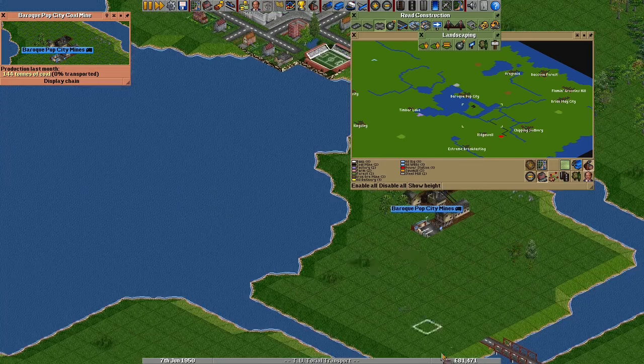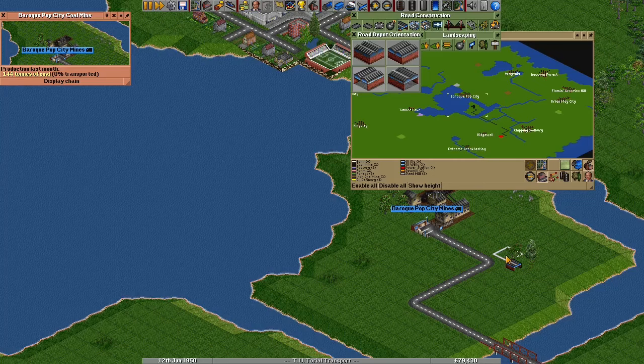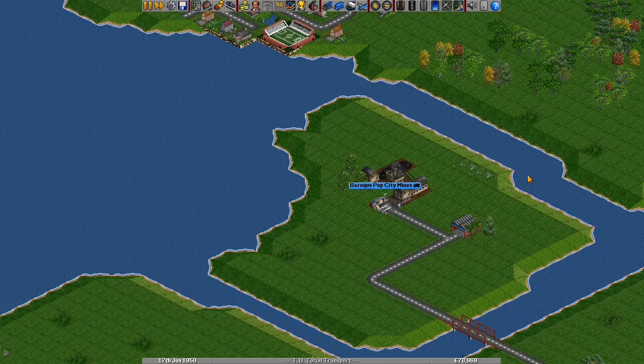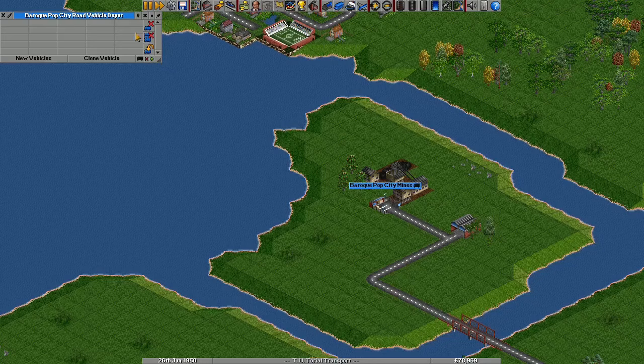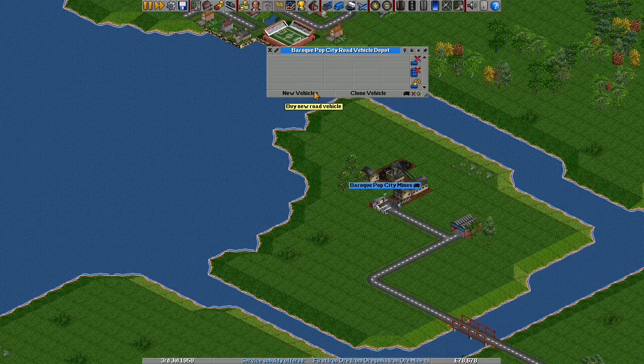I'm just going to finish connecting both my stations. Now that they're connected, I need a depot to build the lorries in. If you place it close to the loading station, it will save some time. On large networks, you will need multiple depots so vehicles don't take a long time finding their nearest one. With the default settings, if vehicles can't get easily to a depot for servicing, they will break down much more frequently, blocking your roads and tracks. If I left click on the depot, I will get a window letting me build and manage vehicles. On the right hand side are buttons for selling vehicles, either one at a time or everything in the depot.